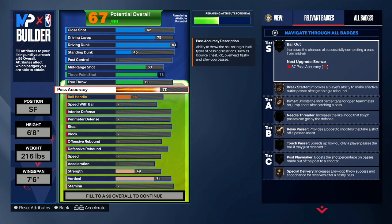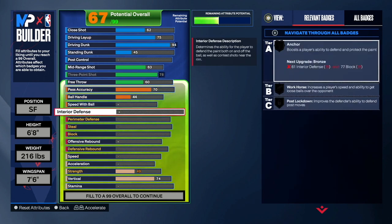The lower your pass accuracy the slower you pass the ball, and with a 70 pass accuracy you should be passing the ball very quickly — you don't need to put it any higher. On my lockdown I have 70 pass accuracy and I've never run into a problem with passes. Once you see the defensive stats on this build, you'll see how this rebounding wing is absolutely insane. For interior defense, go with 75 — you should be able to guard the paint very well.